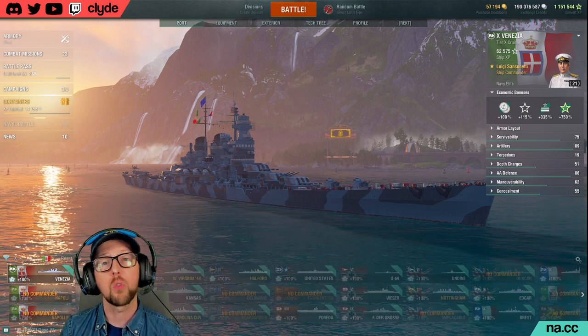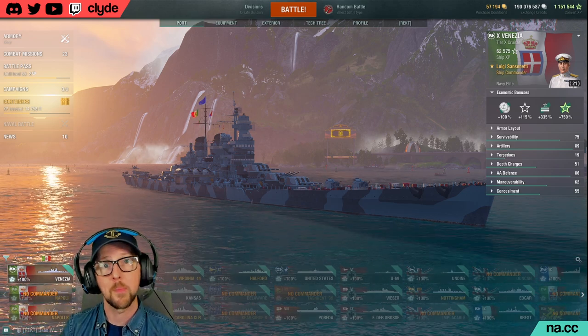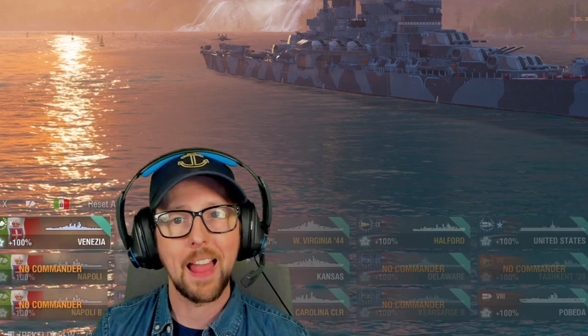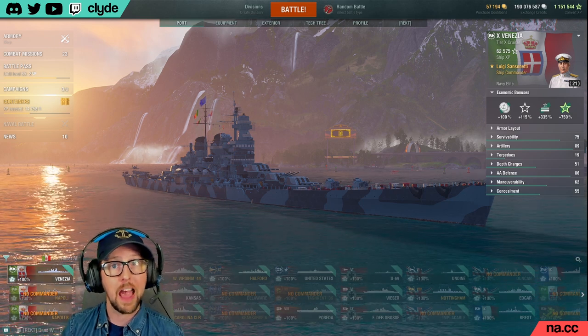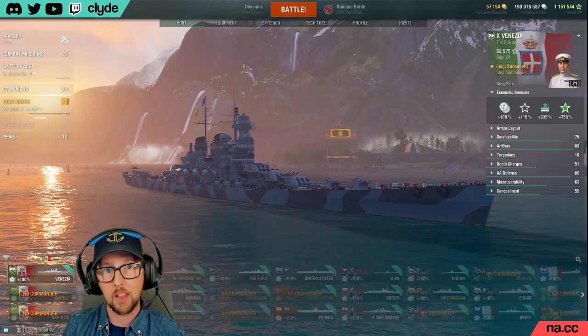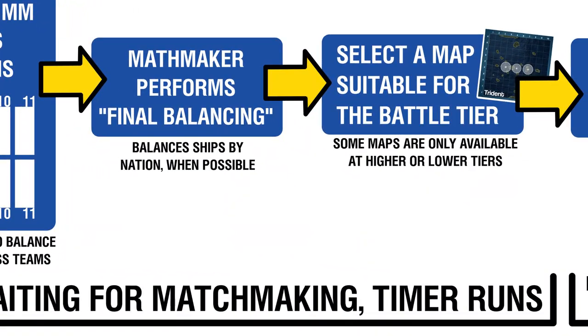Once the baskets have enough ships to create a full 24-player match, those players are taken out of queue, and then the matchmaker performs a final balancing operation where it balances ships within a class by nation if possible. This is done to prevent one team from having, say, four Japanese destroyers and another having four Soviet destroyers. This doesn't always work out because things like divisions don't allow final balancing to have complete freedom, but at least an attempt is made.